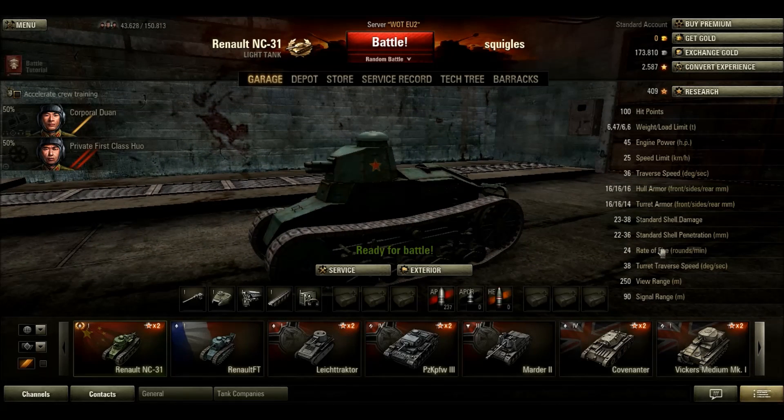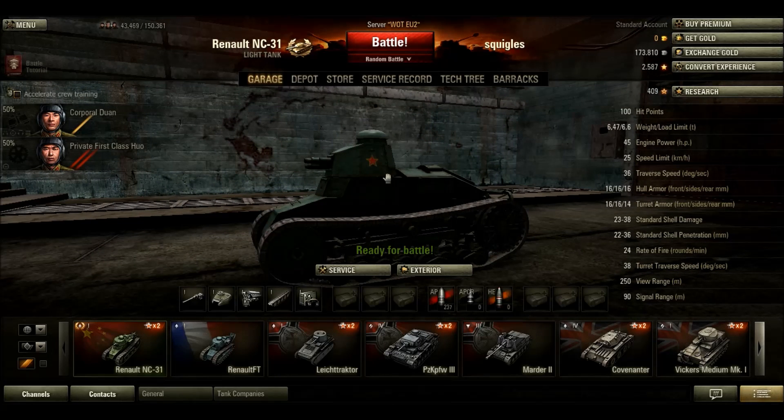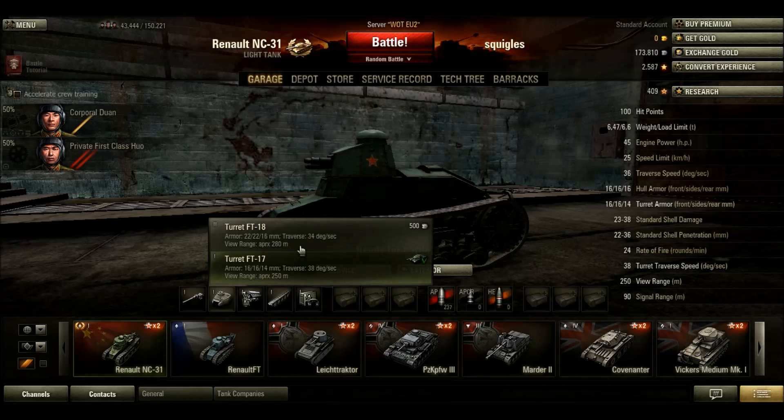Your standard shell damage and shell penetration rate of fire are determined by the gun you've mounted. For the starter gun, the standard shell damage is 23 to 38, depending on where you hit the tank. Your standard shell penetration is 22 to 36, meaning that's how much armor you can penetrate — so if you're fighting another Renault NC-31 you should penetrate unless you bounce or miss. Your rate of fire for this starter gun is 24 rounds a minute, and your turret traverse speed is 38 degrees a second, which is average. Your view range for this turret is 250 meters, which is upgraded once you upgrade the turret — not by much, but every bit is useful.